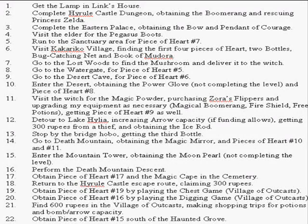Once we've got those pieces of heart, we'll head over to the desert, get the Power Glove and Piece of Heart number eight. We will not complete the level at this time. With all this equipment, we'll visit the witch again for the magic powder since she's had enough time to make it. We'll purchase Zora's Flippers for an outrageous 500 rupees, upgrade our equipment as needed — boomerang, fire shield, free potions, et cetera — and get Piece of Heart number nine. Arrows will become my primary weapon even over my sword for a short time.